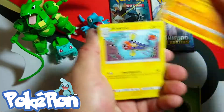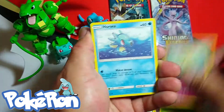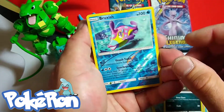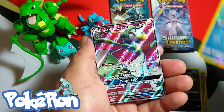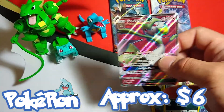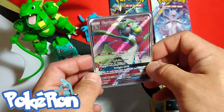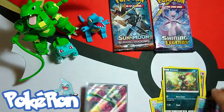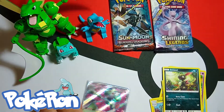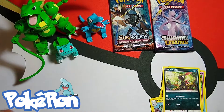I bet those hyper rares will make an appearance today. Letty Buck, Cutifly, Sneasel, a Bruxish Reverse — that's a reverse rare — and a Gardevoir GX! The GX's are flying out of these packs right now. I love Gardevoir. Look at that thing shining out real good.